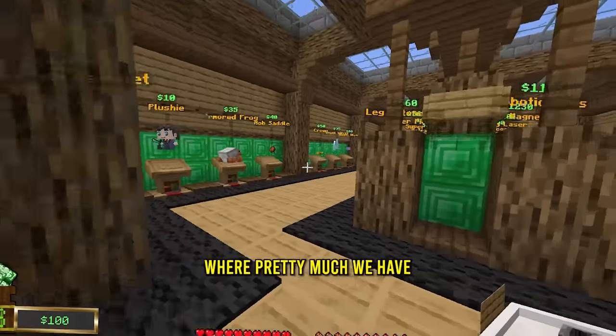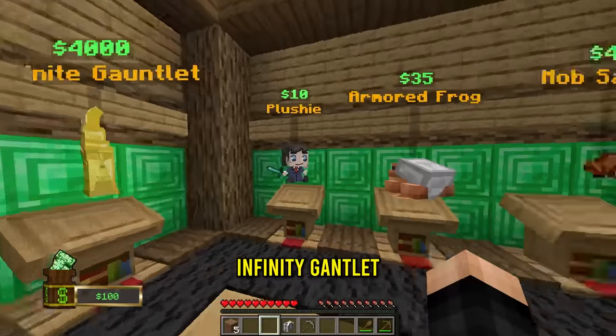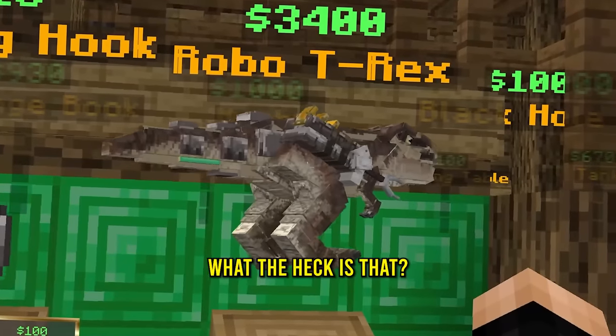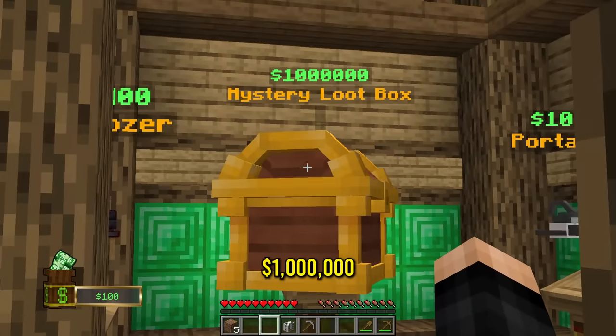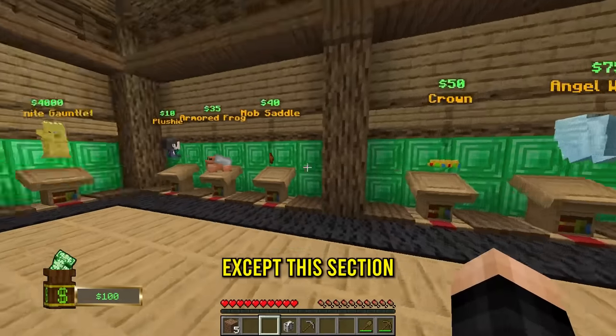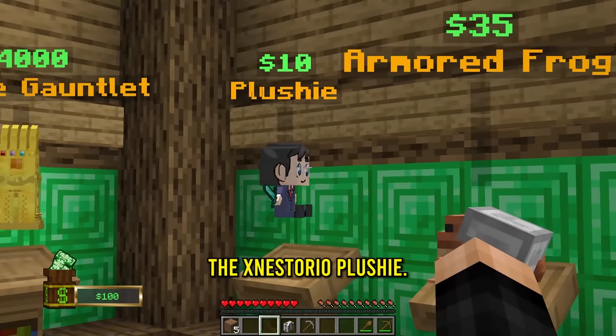Welcome to the store where pretty much we have an insane amount of things - from a $4,000 Infinity Gauntlet to a literal tank, even a robot T-Rex. All leading up to the final thing we can buy, which is the $1,000,000 Mystery Loot Box. Right now I can't afford any of this stuff, except this section right here which includes a crown and the ex-historial plushie.